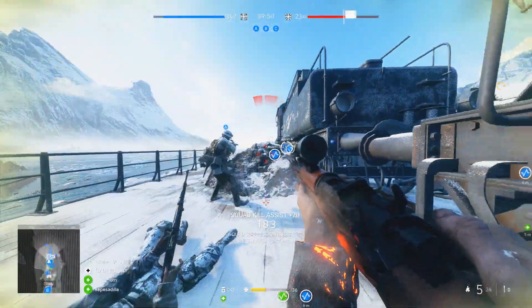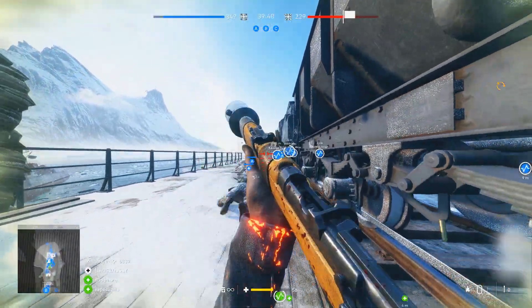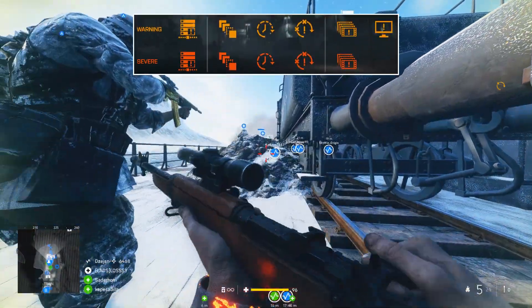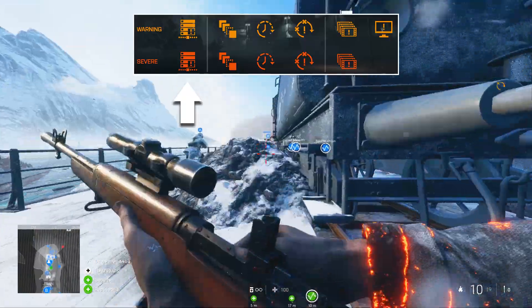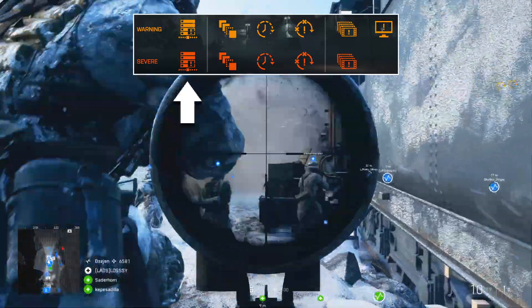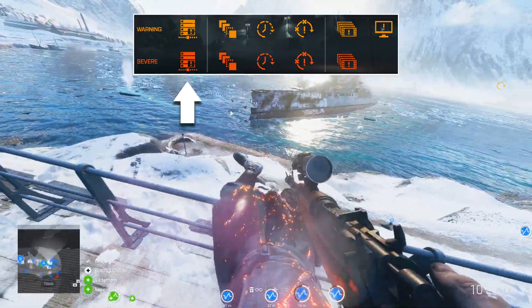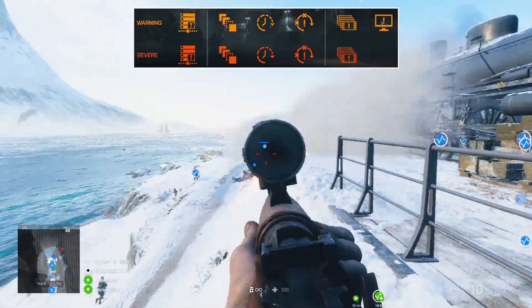So when deciding on a server to join, pick the one with the lowest ping. In terms of knowing what each icon means, let's start with this one. This icon represents server performance, so this is separate to you and your setup. If this icon flashes, it's something to do with the EA servers you're connected to.